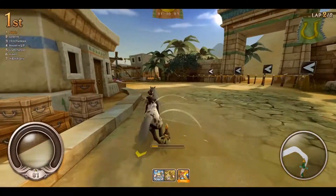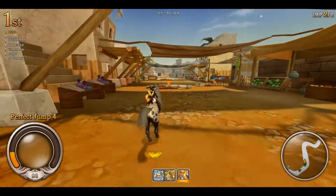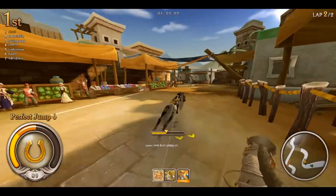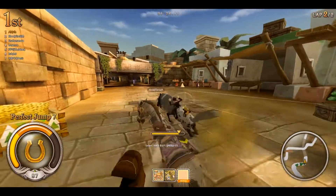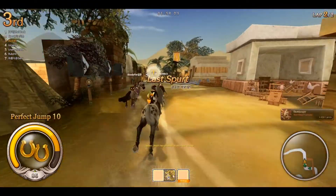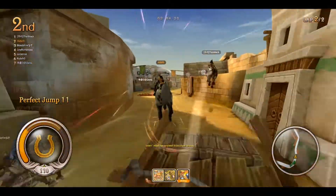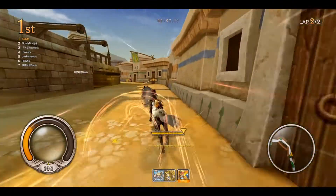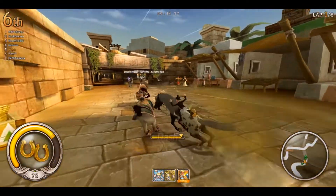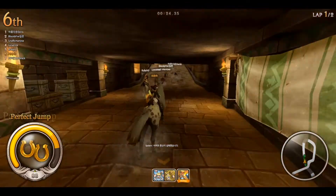Show Jumper. This one can be a little time consuming. You need to perform 10 perfect jumps in a row. You'll know how many perfect jumps in a row you've accomplished by paying attention to the number that appears next to the words 'perfect jump' when you've made a perfect jump. However, you don't need to do this just once — you have to do this 30 times. To further explain, 10 perfect jumps in a row counts for 1. If you do 20 perfect jumps in a row, that'll count for 2. 30 in a row will count for 3, and so on. But if you only do say 5 perfect jumps and then you mess up the next jump, it won't count at all and you'll have to start that chain of 10 all over again.